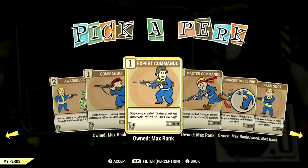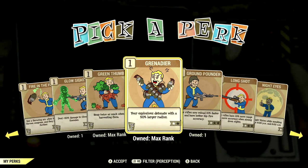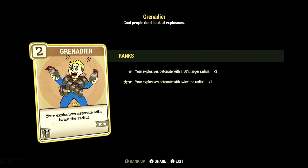Starting off with the Perk Cards themselves, the Grenadier Perk card can be unlocked under Perception at level 35 and can be maxed out at level 35. This card says your explosives detonate with 50% of a larger radius. Now if you have this Perk card maxed out, your explosives will detonate with twice the radius.